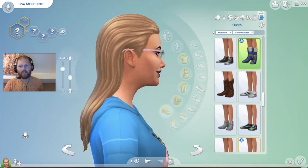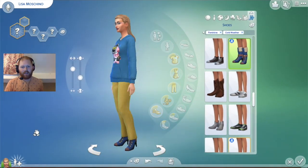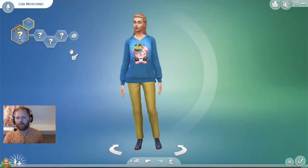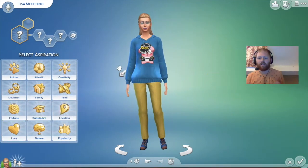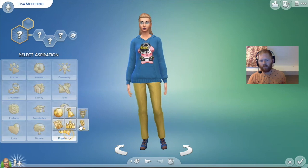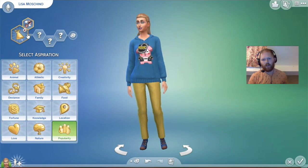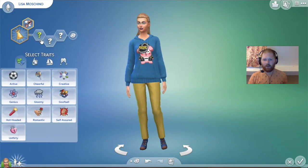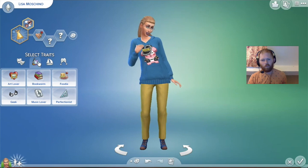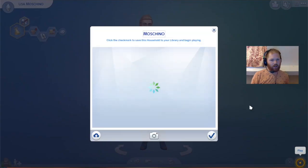So this is going to be Lisa Moschino — let me just double-check that I've spelt it right. Moschino — yeah, I have. What aspiration should I go for? I might go with a popularity one. I'm going to give her a Party Animal aspiration. Then for traits, I'm going to go with Romantic, Music Lover — because I love a Music Lover — and Foodie.